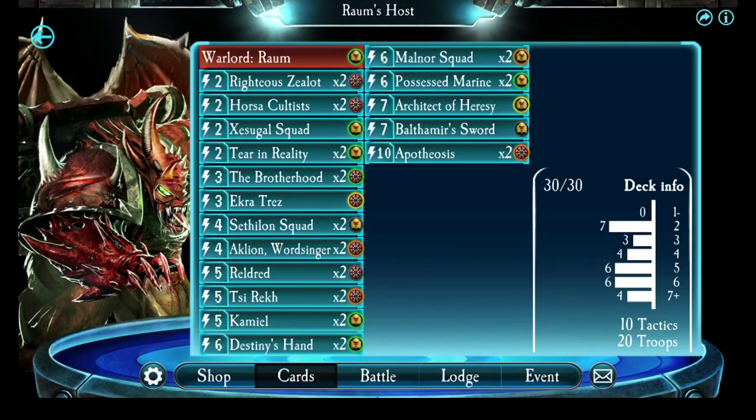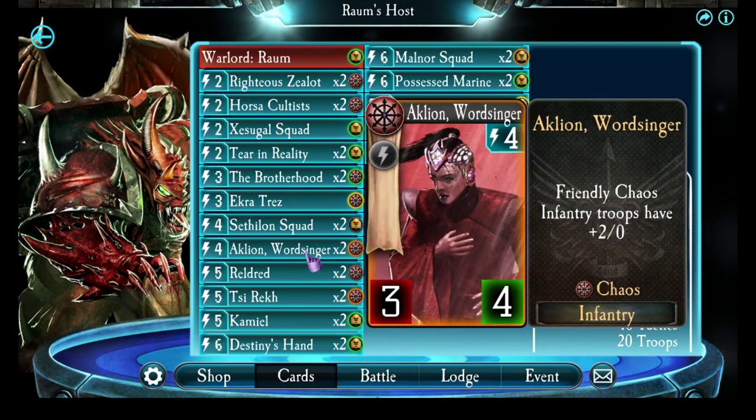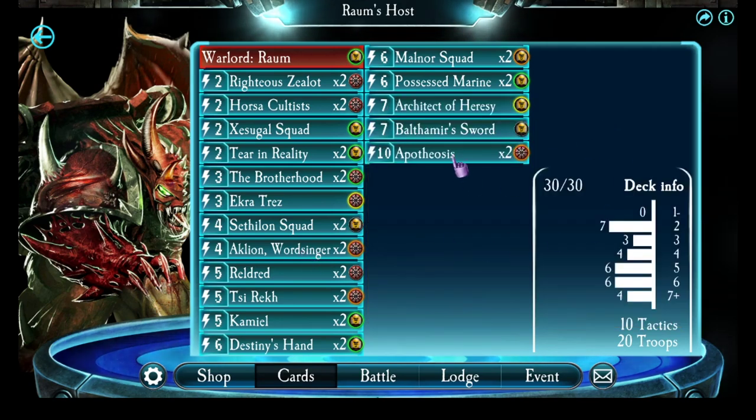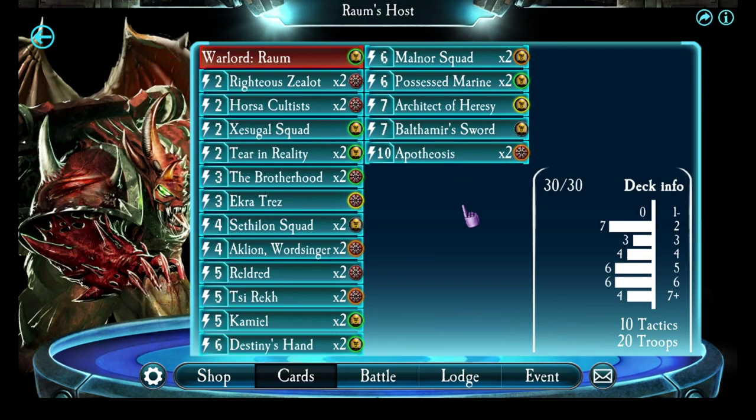Hi guys, Skypoint here. In today's video we're going to be taking a look at my updated deck for Realm of the Wordbearers. I'm not going to spend too much time talking through this deck — it just has a couple of changes. I took four cards out and what we have now is a pair of Acleon Wordsingers, which are one of the new Chaos cards. And also a pair of Apotheoses to try and make Realm a bit more deadly in the late game. Here's the deck.